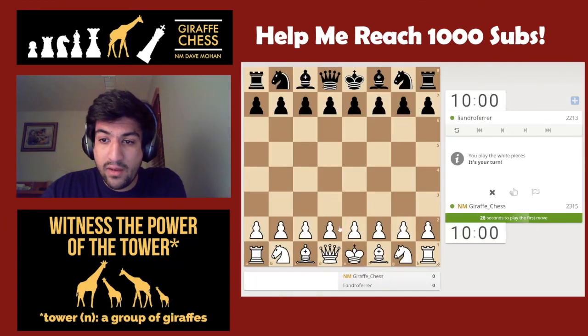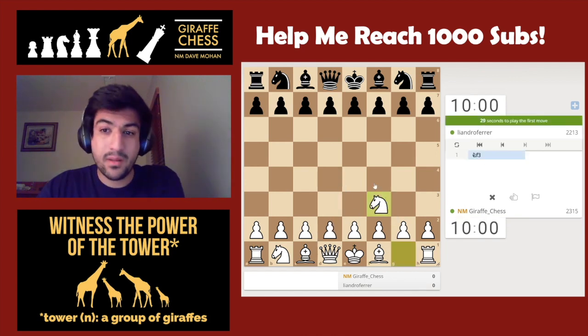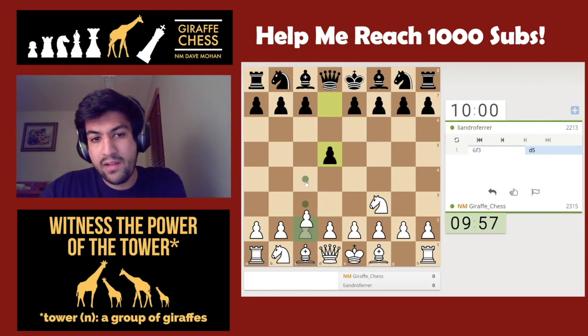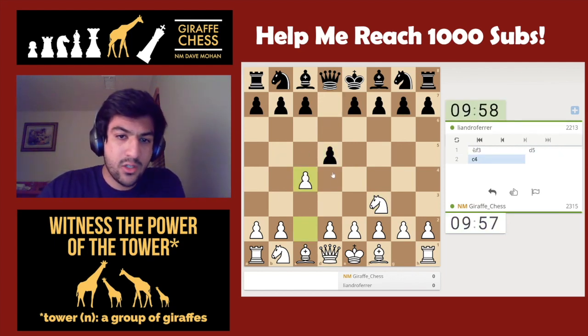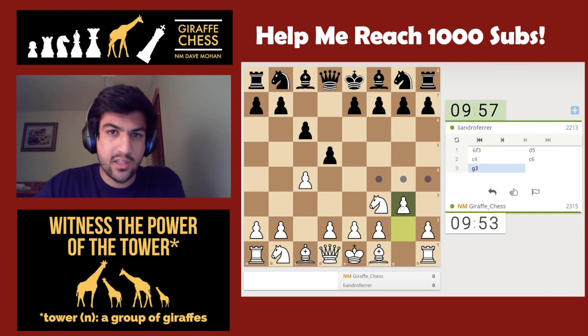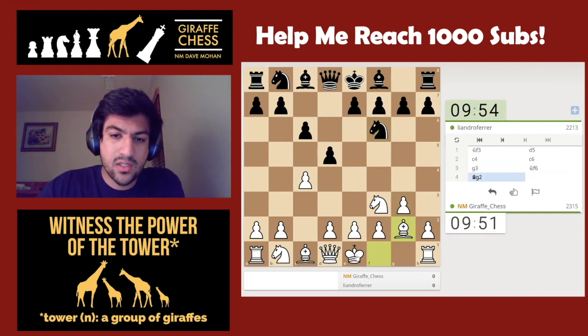Let's get another game. We have white against Leandro Ferrer. Let's go for knight to f3 on move one, trying out something a little bit different. d5, let's go c4 — I'm not too afraid of d4 in this position. Okay, c6. Now I'm thinking of going for just g3 and playing this like a Reti.